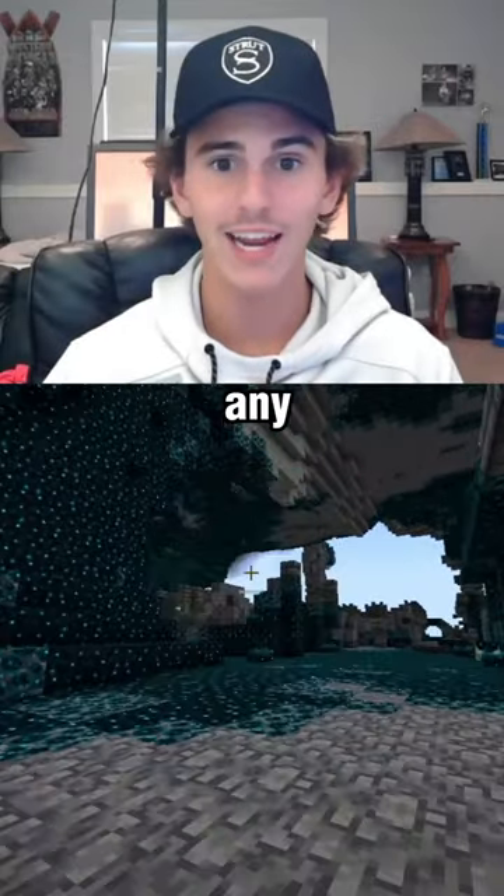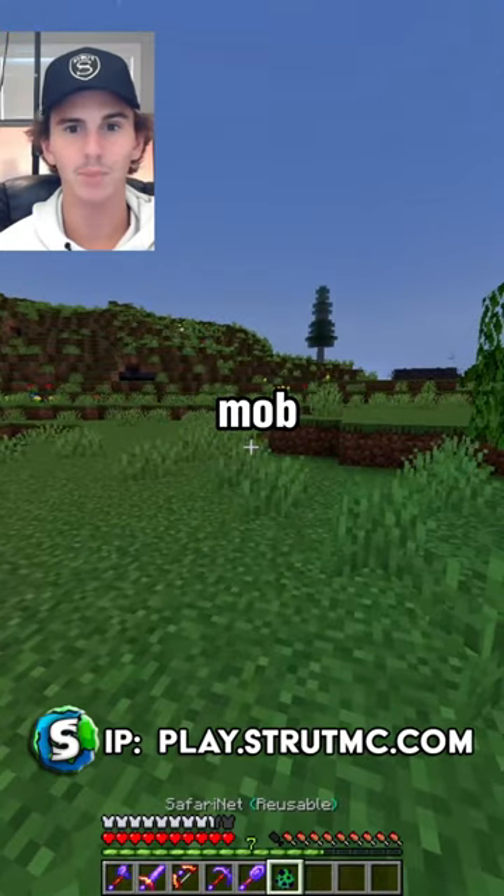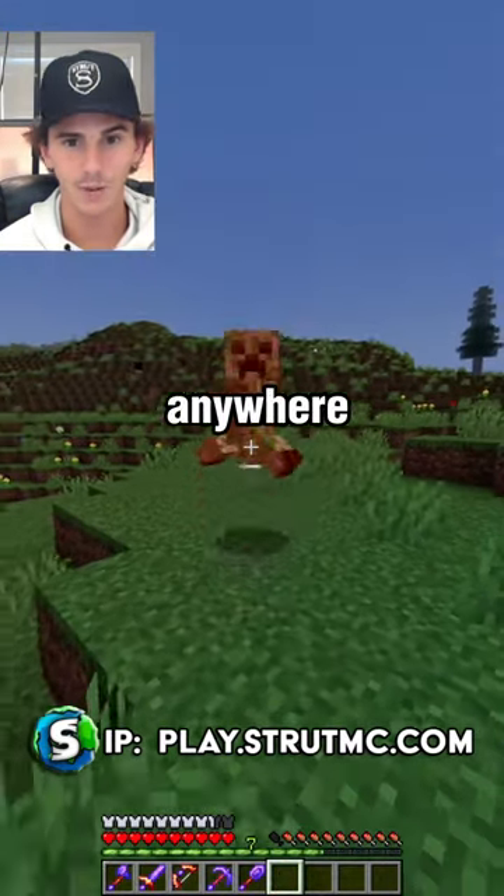In Minecraft, there's now a way you can capture any mob you want into a spawn egg. All you have to do is get a safari net and right-click on a mob to catch it. Once you've done this, you can place it down and spawn it anywhere you want.